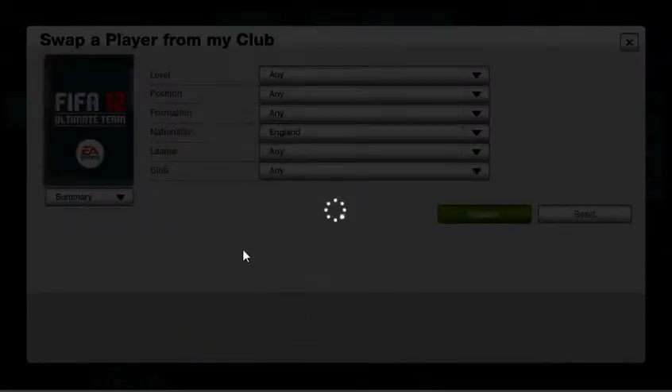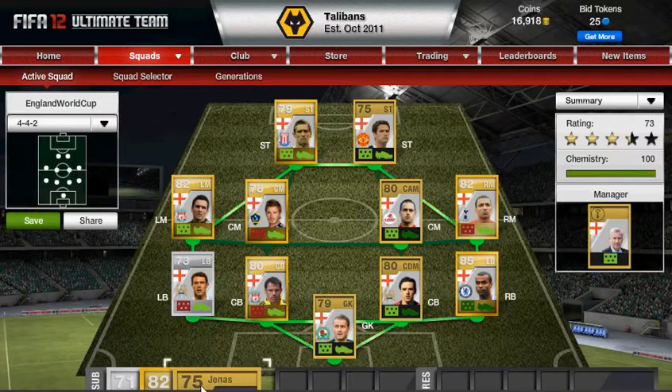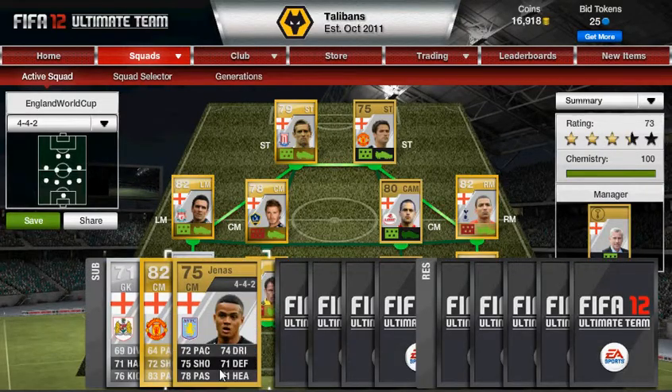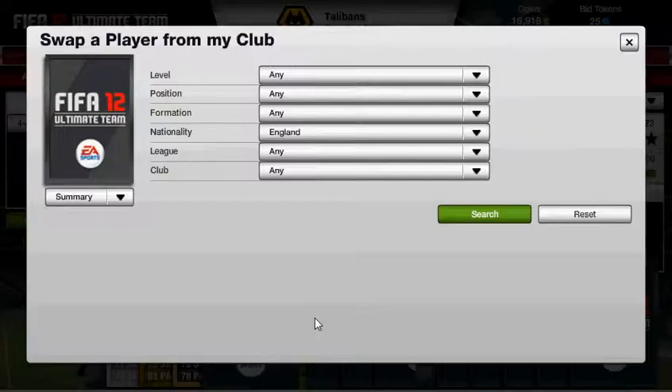Our second sub is going to be another target man with all-round decent stats. He's Jermaine — Jermaine, that's his name I think. All of his stats are above 70, so he's a really good general player.